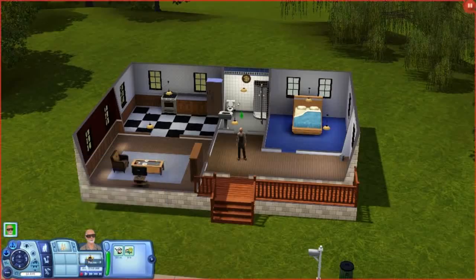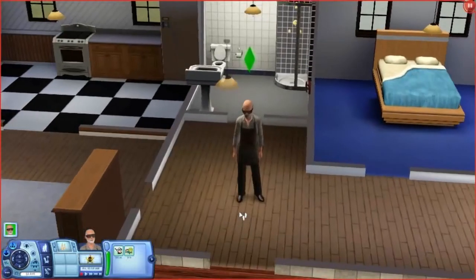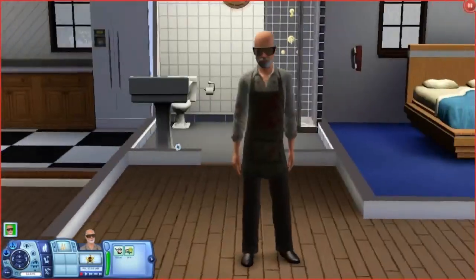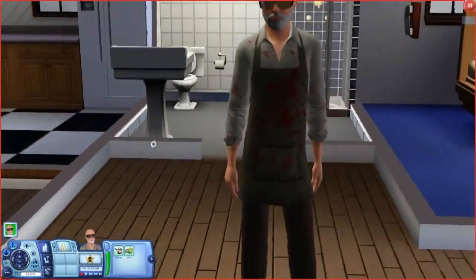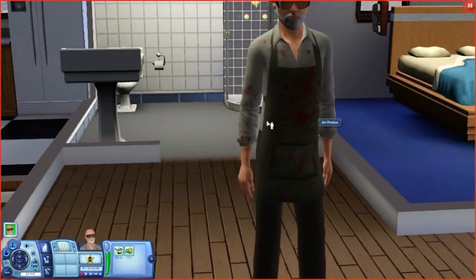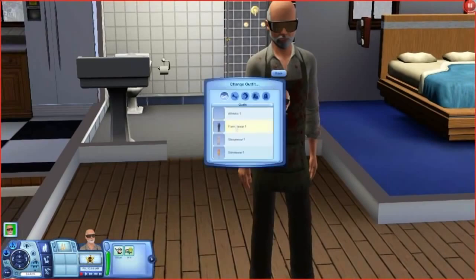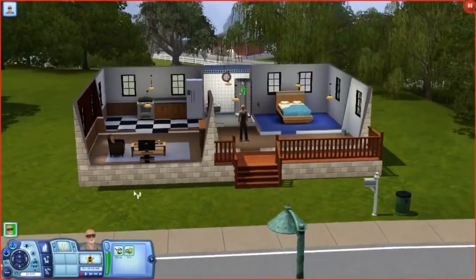Hey guys, what's up? Kevin here and I'm playing The Sims again with good ol' Jim Pickens in his killing suit. I want to go over some changes I made before we go right into playing it. I did change his color of the stains to red for blood, and better change that into formal wear now so he doesn't look too suspicious.